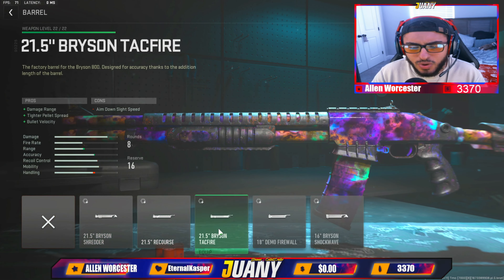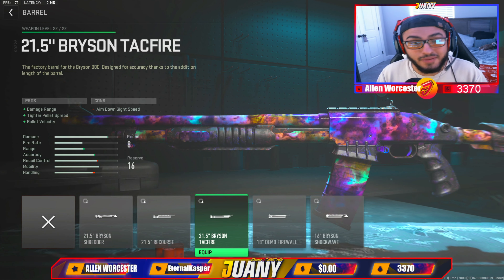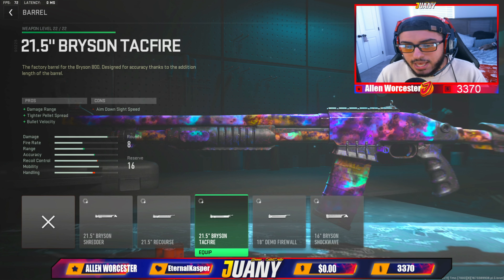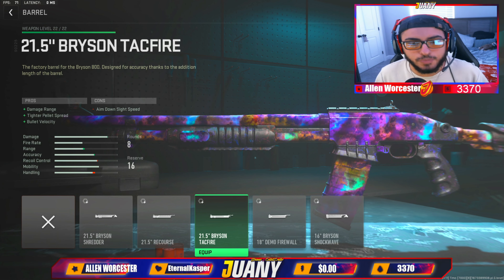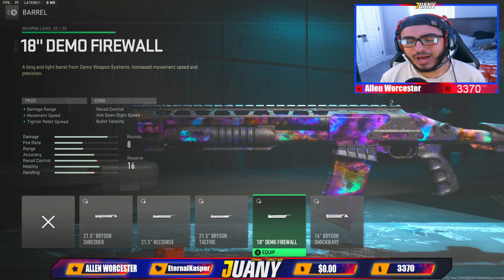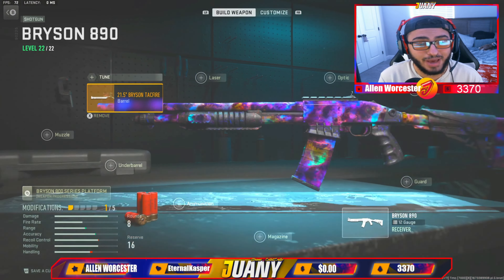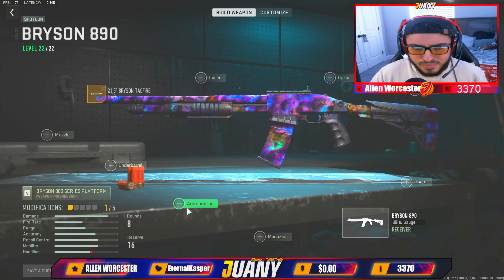While we're putting these attachments on, I do want to quickly say that these shotguns in this game are not good for hip-fire at all. They're really all made for aim down sights — ADS speeds, ADS shooting. That's what it's all about in this game. So let's go ahead and put on that 21.5-inch Bryson Tac-Fire barrel. I've been testing this over the 21.5-inch Bryson Shredder, and I just found this one to be a lot better. I think you get a longer kill range shot as well.